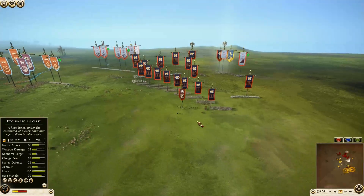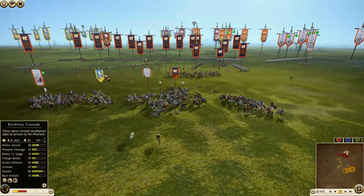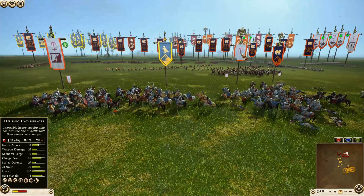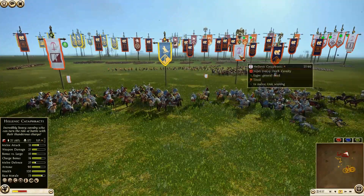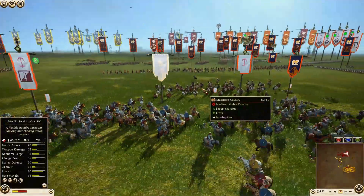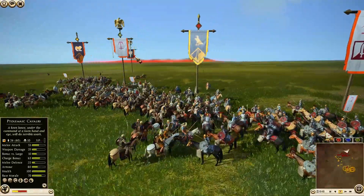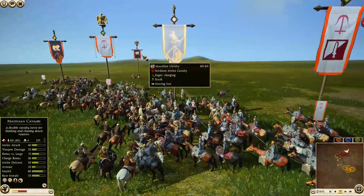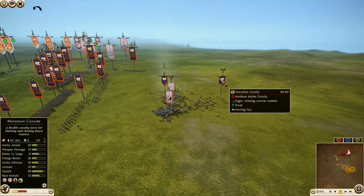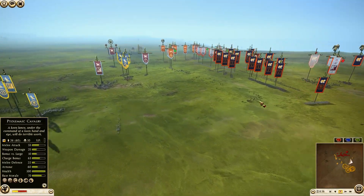Now Massilia is going to march his army all the way back over here to meet up with the Seleucid force. We have one unit of Egyptian Cavalry in the rear lines getting absolutely mauled. Massilian Cavalry, Hellenic Cataphract General, and an Azat Knight are all over here, and the Massilian General wanted some kills too — getting scraps from the table right there, ending up with about ten kills.